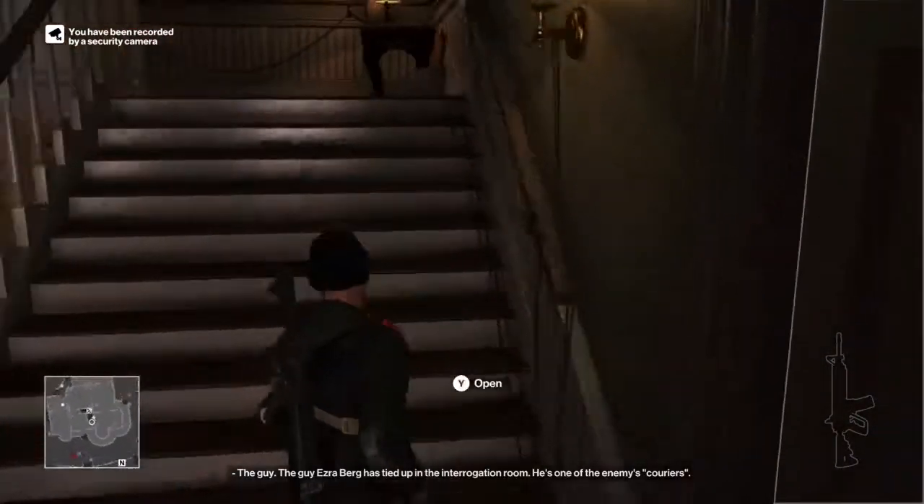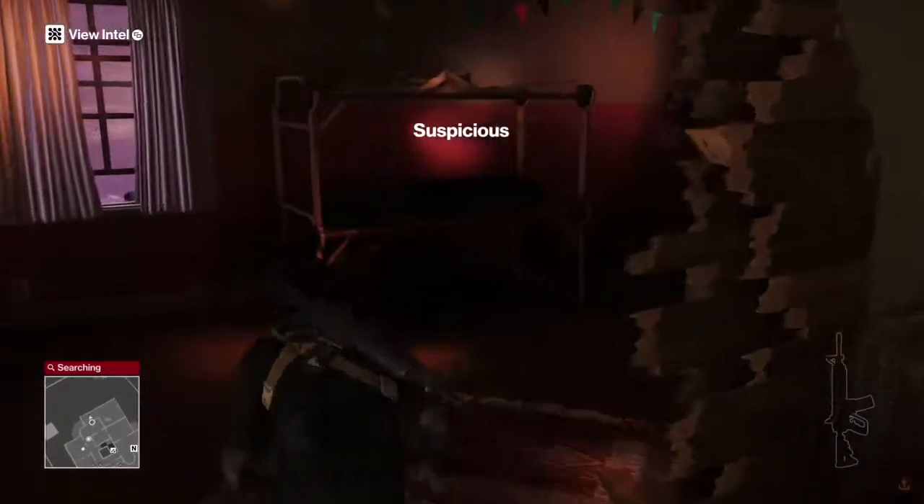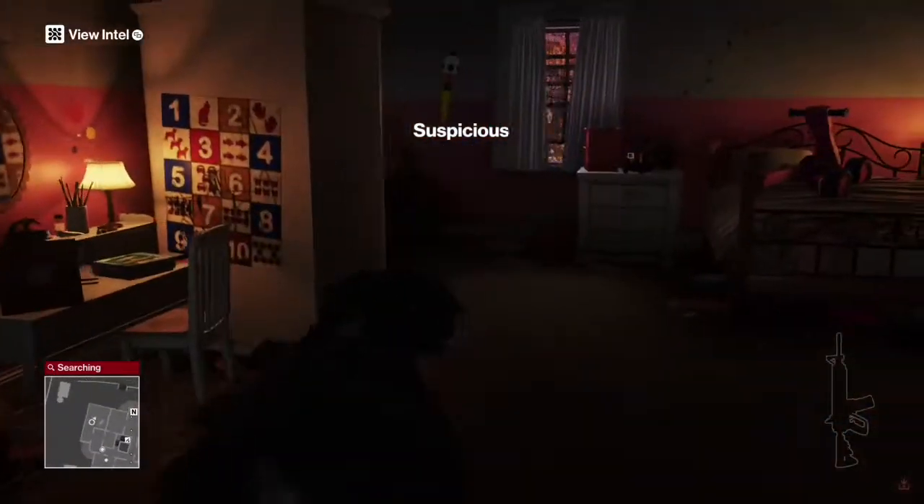Next you're going to need to go over into Sean's bedroom. What you have to do is go into the kids' bedroom — I got spotted doing this sadly — and then climb through the window on the left.